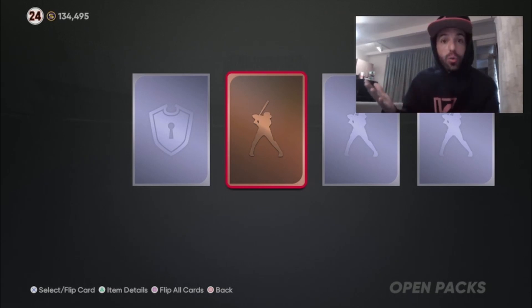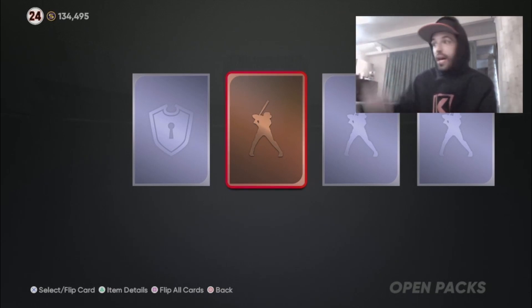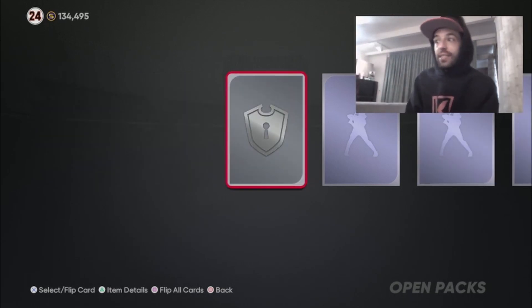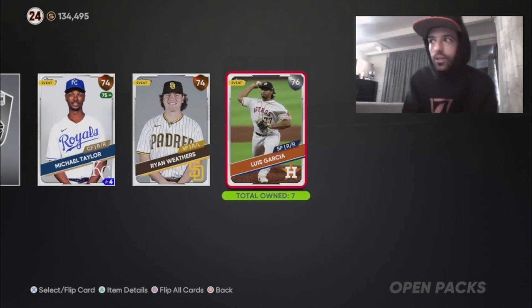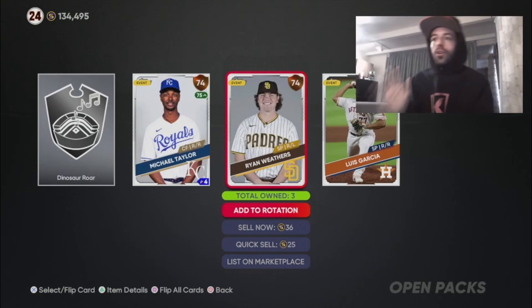We got two packs left, trying to keep the streak alive. Let's pull a headliner — maybe deGrom, he's like 300K. Pack four: two bronzes and a silver, and another silver. Not looking good, we are down to our last pack.